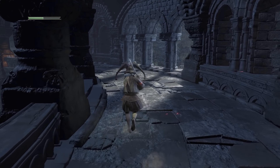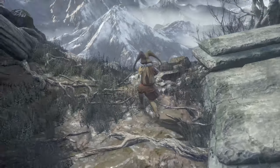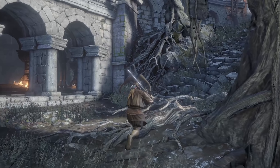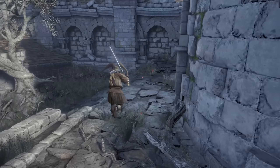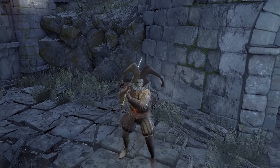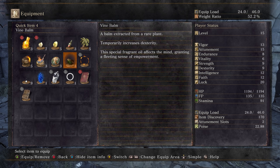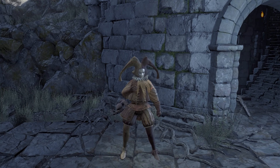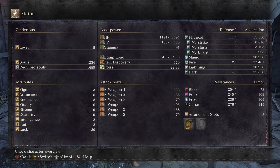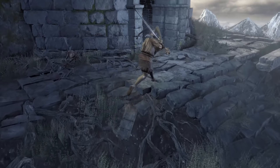Let's see if the tree jump is still a thing and if Patches is hanging out yet — nope. The tower is already unlocked. A vine balm — temporarily increases dexterity. By how much? We're at 9 dex right now. Let's just use it and see — we're up to 19. Wow, that's plus 10 dexterity! That could be a significant damage boost for something attuned towards dexterity builds. That's great.